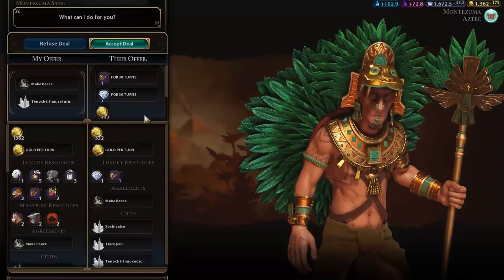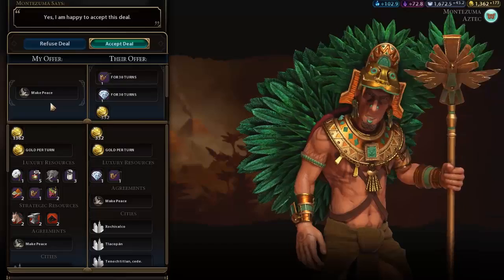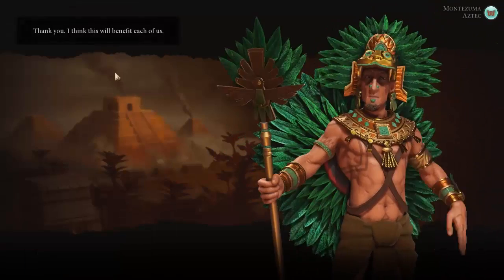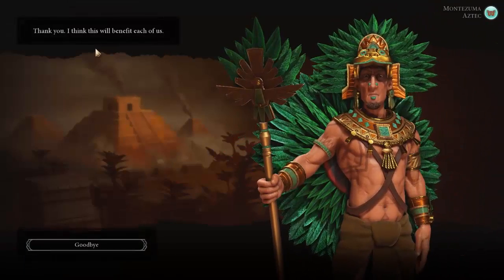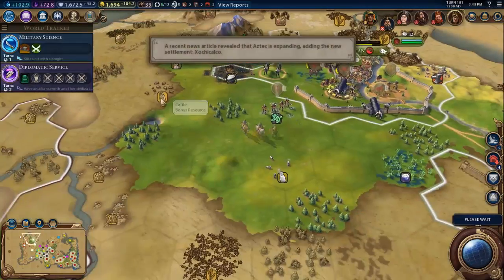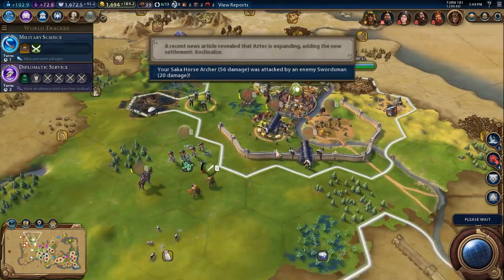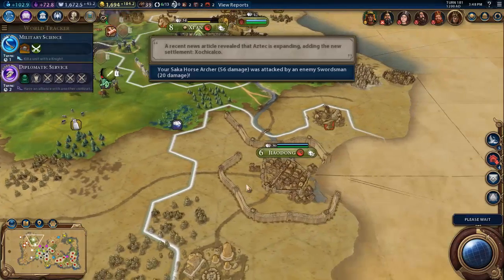He wants peace, does he? Sure. We've peaced out for an extra 300 gold there, some resources as well. We're being attacked by these old Chinese swordsmen — I thought they were warriors. They are a little bit stronger than I expected.